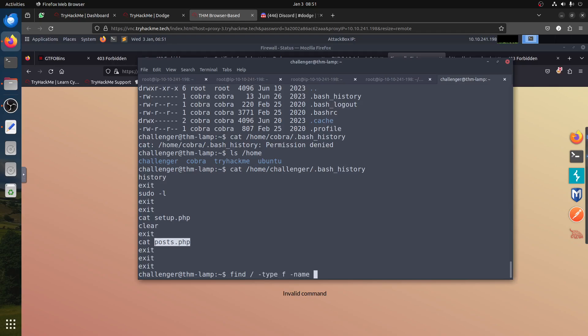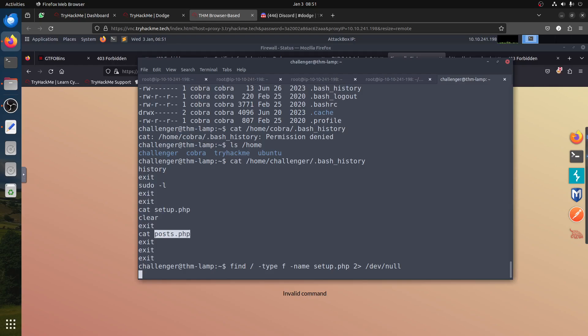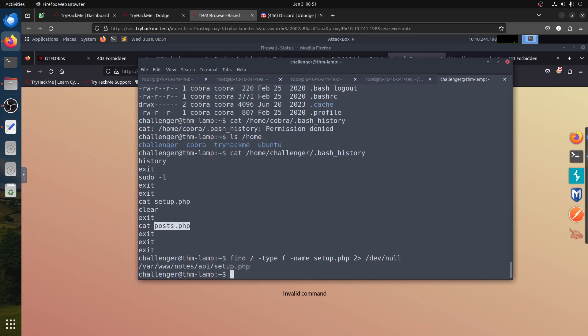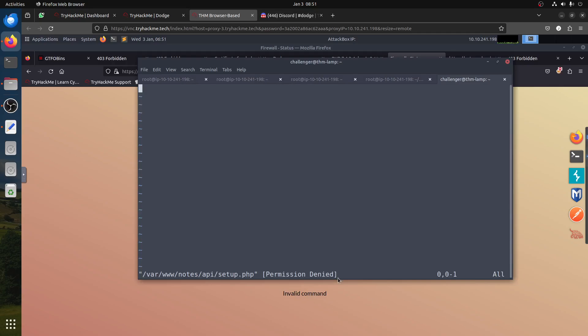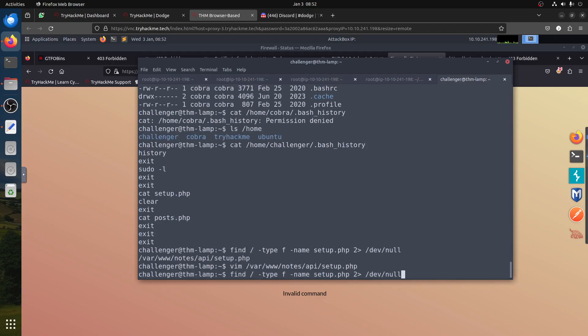The last thing to think about is: what are those two files in challenger's bash history — setup.php and post.php? Let's find them: 'find / -type f -name setup.php 2>/dev/null'. We found it at /var/www/notes/api/setup.php. Can we read it? Let's try 'cat /var/www/notes/api/setup.php' — we don't have permission. So that file is out of reach. Let's find post.php next.